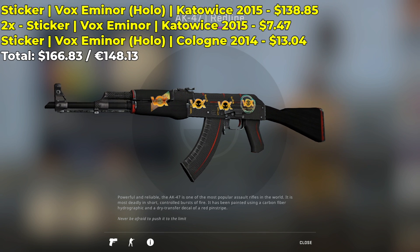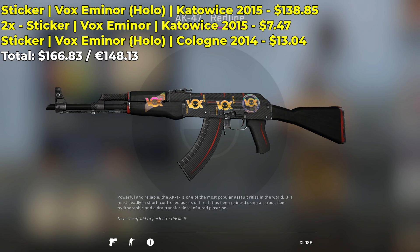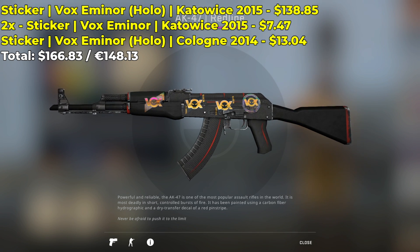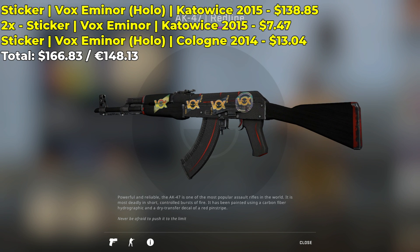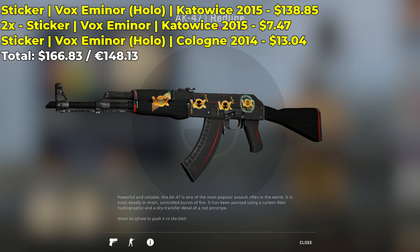The next skin comes with a Vox Eminor holo from the Katowice 2015 Major, which costs $140, two Vox Eminor Katowice 2015 normal stickers each costing $7.47, as well as a Vox Eminor holo from the Cologne 2014 Major, which costs $13. The grand total is $166 for this sticker combo.